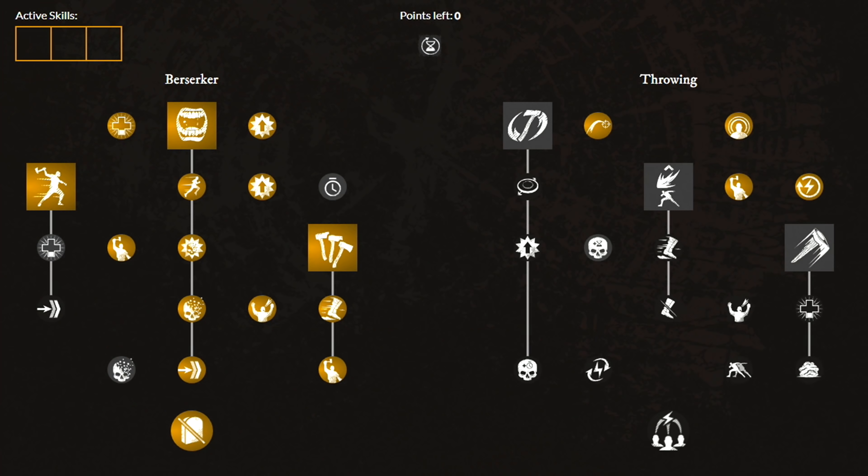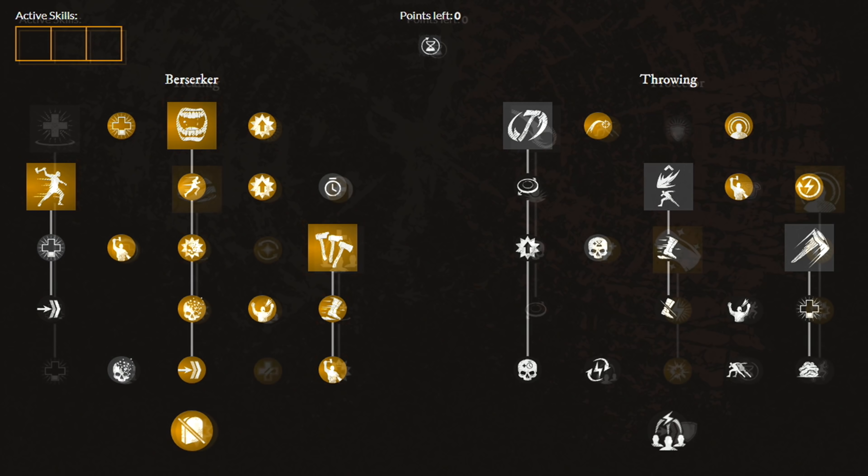Moving over to the first weapon, which is the Hatchet. These are the weapon masteries you want to have. First, unlock the Berserk ability and then the next 2 perks. Then unlock the 2nd ability and its next 2 perks. Then unlock the 3rd ability. Move over to the other side and unlock 1 perk. From here, feel free to use your points in whichever order you like.